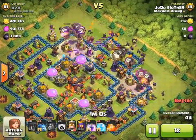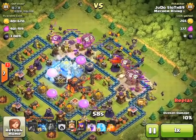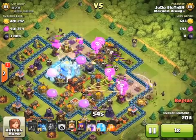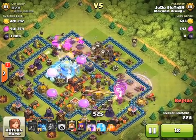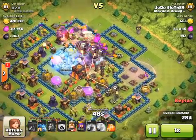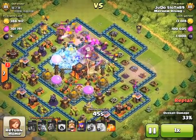I'm just waiting and then I'm going to pop my rage spells where I can best utilize the biggest group of balloons. I decided to freeze the air sweeper as well as the multi inferno, and then re-freeze again, because those two defenses are your main nemesis against this attack.